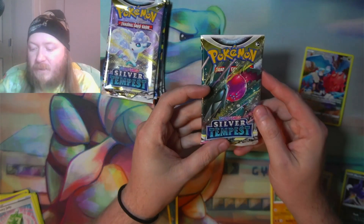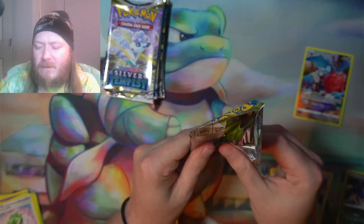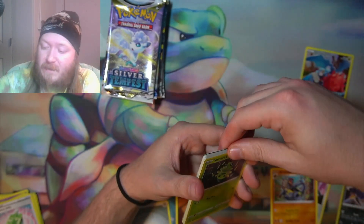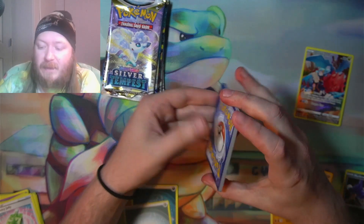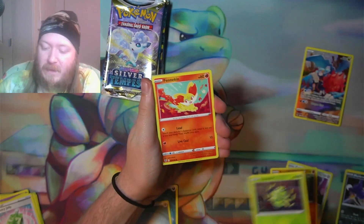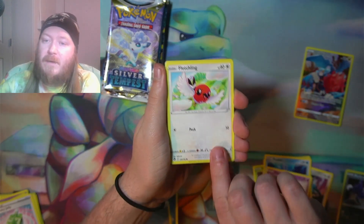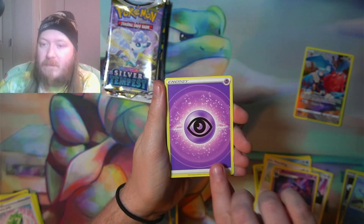Cruising along here, trying to go through it pretty quick. Do you guys like longer videos or shorter videos? Just let me know — I'm down to change if I'm doing something you guys don't like or want to mix up a little bit. We got a Spinarak, a Fennekin, a Feebas, a Chimecho, Fletchling, Keldeo, and Mismagius as our rare.